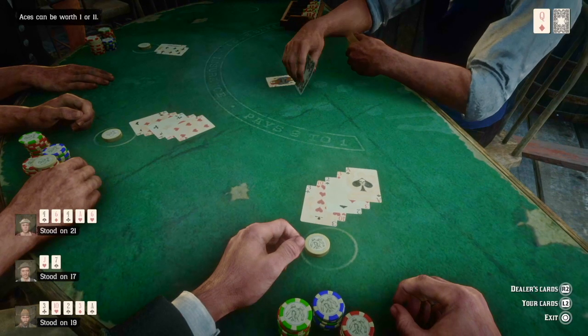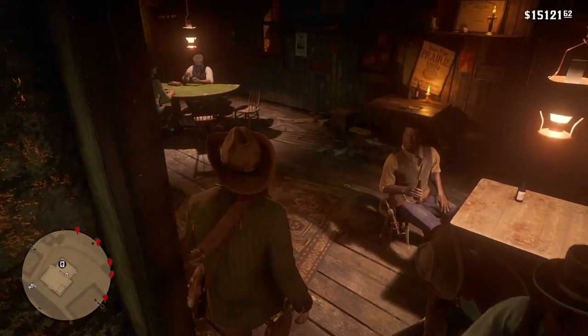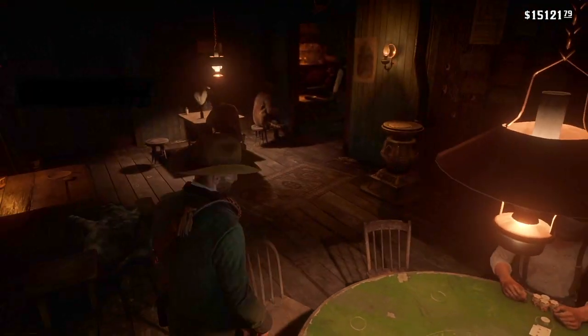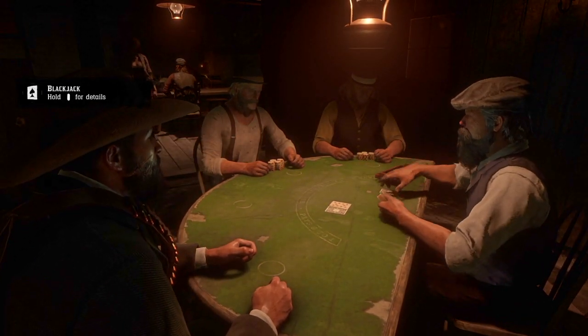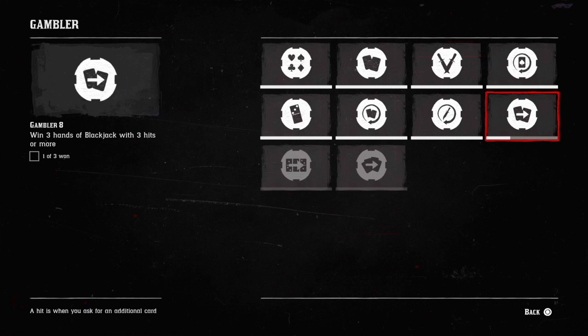I'm back with another video and this video is about the Gambler 8 challenge, probably the most frustrating, most annoying challenge there is in the game. Let's see what you have to do: win three hands of blackjack with three hits or more — basically win blackjack with at least three hits. That sounds easy, and wrong.